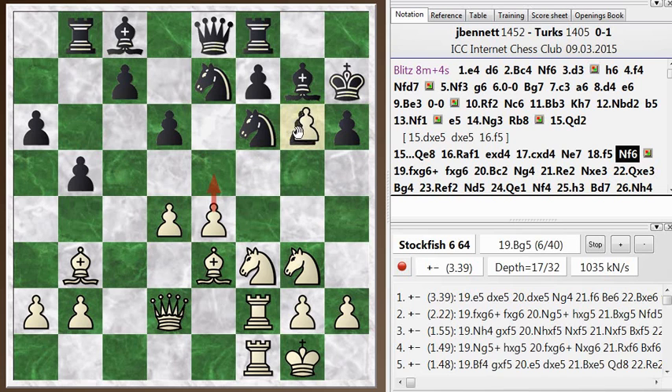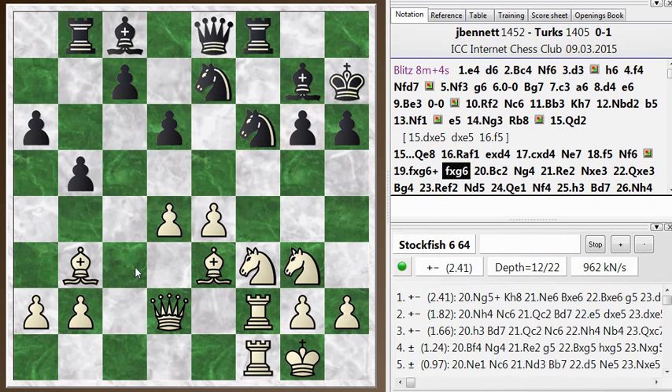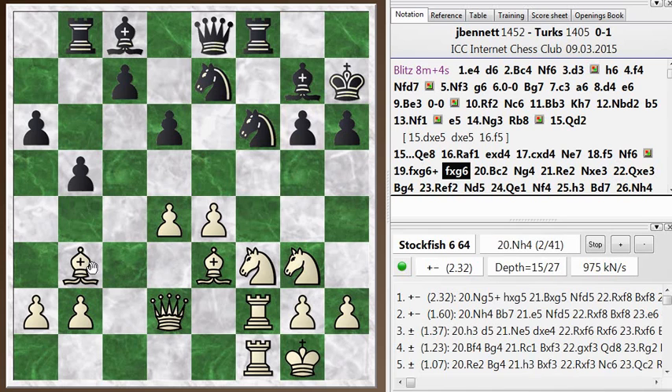Now I really do build up a pretty big attack. He goes Knight E7. I push on with F5, so I did get the right idea at some point. After Knight F6 — he wants to stop the pawn from coming forward — it looks like I can play E5 and just continue breaking through, and that's the strongest continuation. F takes G6 is still good.